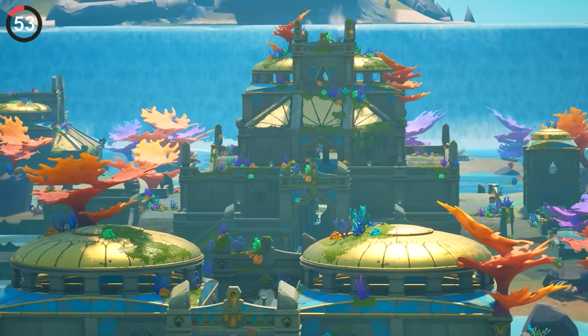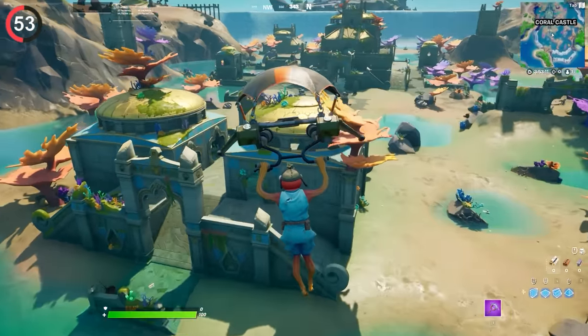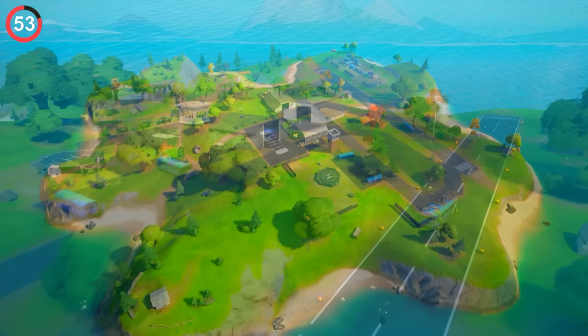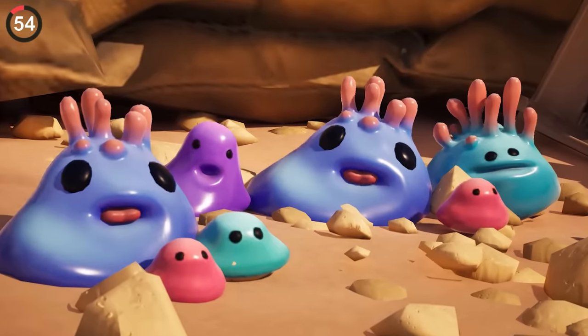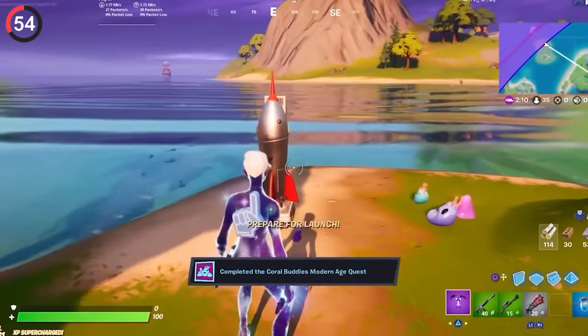There is a feature I can't explain — the secret name of Coral Castle. When it first got added, it wasn't even called that; people loaded in and were introduced simply to 'Coral.' Around the same time, we had Coral Buddies on the island — they were adorable, part of a special challenge that let you use materials to evolve their society, upgrading them all the way from the Stone Age to a modern day city.